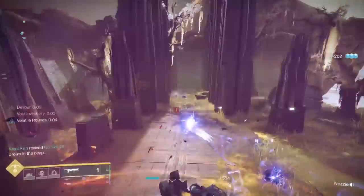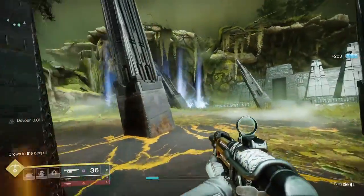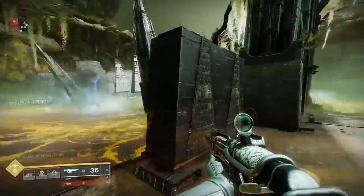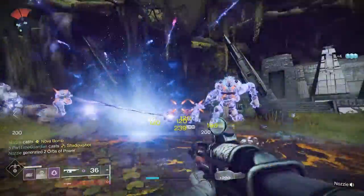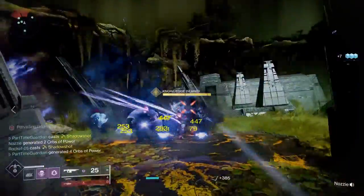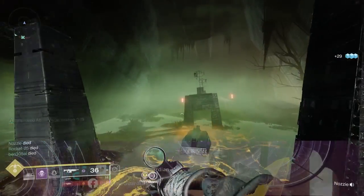So continue to do this. Since there's no DPS and there's no boss to deal with, you can go ahead and deal with the ads with supers, with any heavy or other things you need to control ads. Do this a total of five times and then you'll open the door to this encounter.